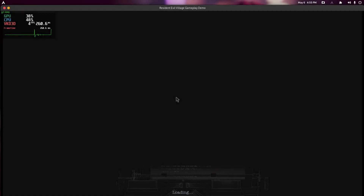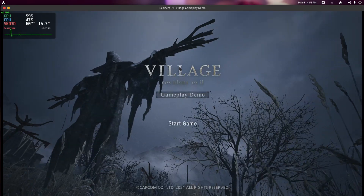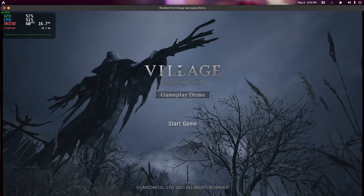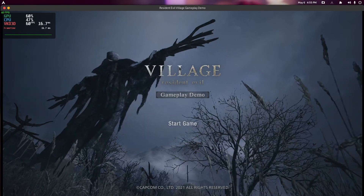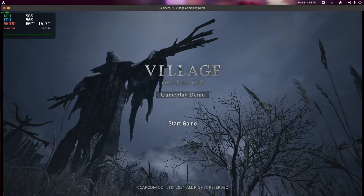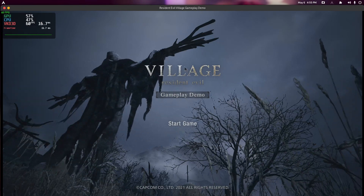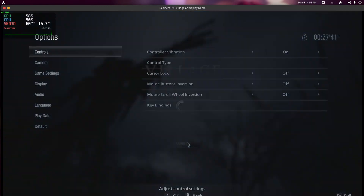What's up guys, welcome to another video. Resident Evil 8's demo is running using Proton from TKG, that's FroggingFamily on GitHub. This is absolutely amazing. You can see the FPS in the top left-hand corner — we're using VKD3D and of course I'm using NVIDIA. There is a current issue right now that is being worked on.